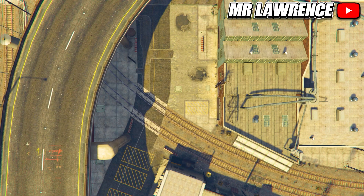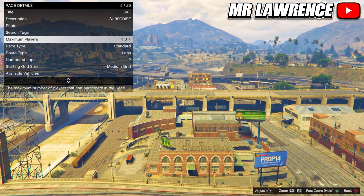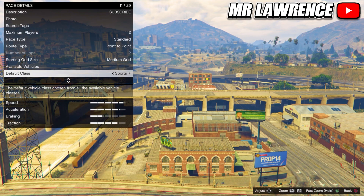Start a race and select land race. Fill in all the race details where there's a red sign behind them. Take a picture, then set the maximum players to 2 and route type to point to point. You can also pick a faster car but you don't have to.